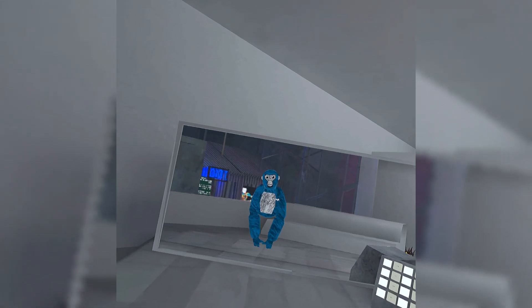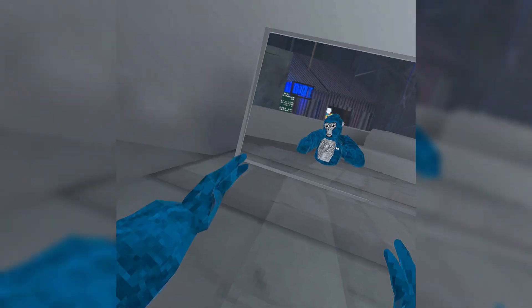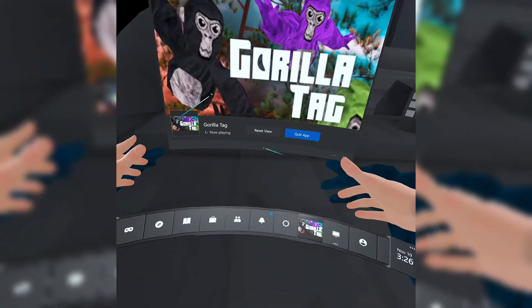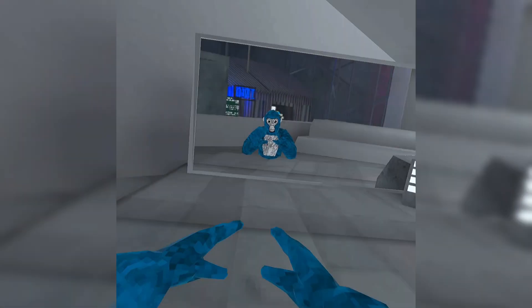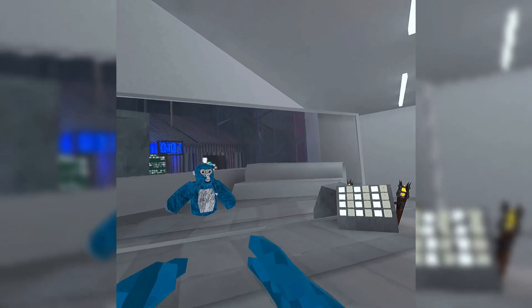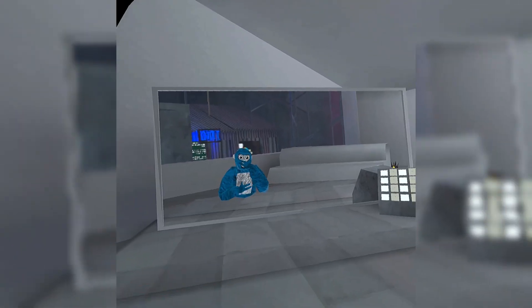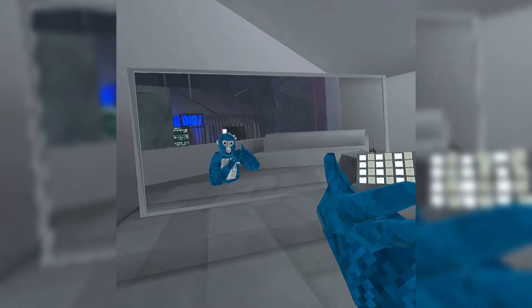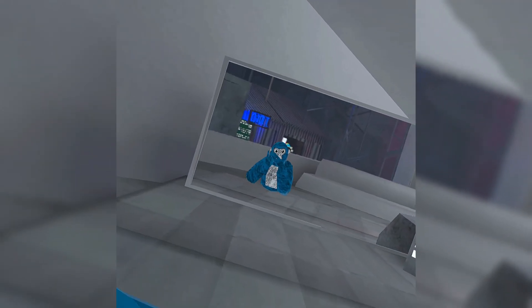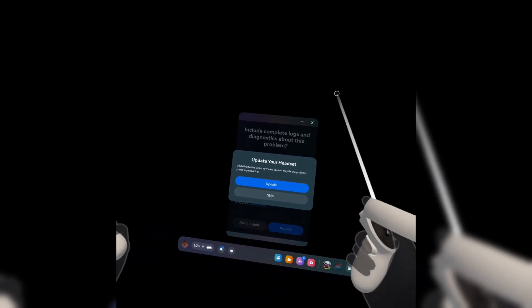Basically, what I figured out you can do is — you know the main Oculus menu? Not this one, but the main Oculus thing? I figured out how you can open that in Air Link. So if you press your Oculus button — the one on your right controller — really fast, like six to seven times, this is what shows up.